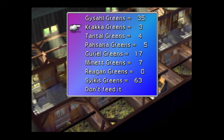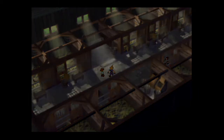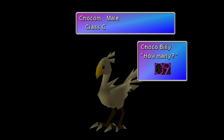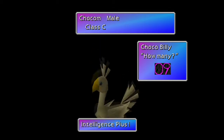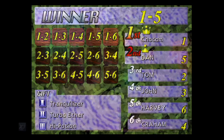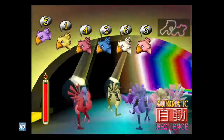Now that we have our starter chocobos, it is time to feed them the silcus greens. Feed each chocobo — male and female — nine silcus greens total, no more, no less. This will increase their stats and get them ready for racing. You will need to do a total of four races, two for each chocobo. You will have to get first place every time. Your speed should be in the low 90s while the other team will be around the 70s.